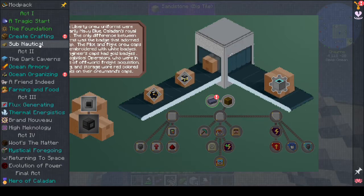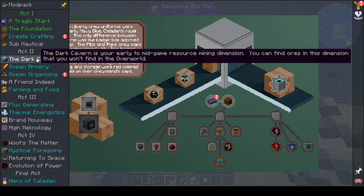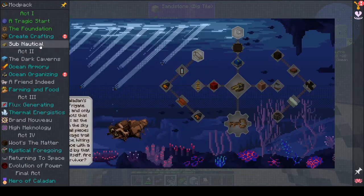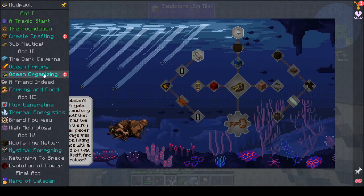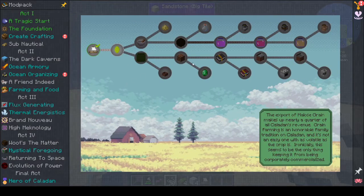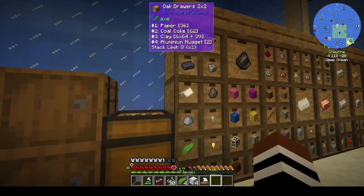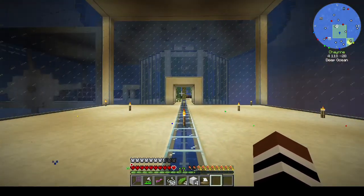It was brought to my attention by Delph that you have the Dark Cavern, which is a mining dimension, which I want to get into as well. We can go exploring - we have the boat. When you go up to the surface you do get what they call the bends, which just means you're hungry all the time. It's nighttime, we're going to sleep, and you've probably noticed it looks a little bit different.